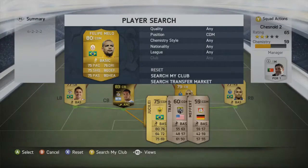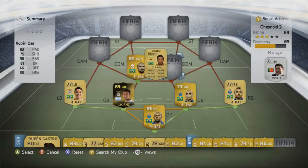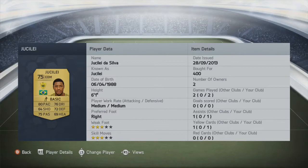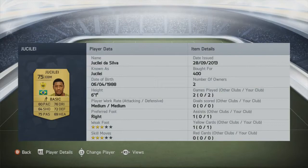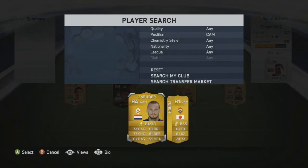Moving into midfield, we have Felipe Melo at the left central defensive midfielder spot, alongside Duslai from the Russian league. Duslai has 80 pace, 72 defending, 75 passing, and 76 dribbling — a big strong physical player at 6 foot 1, though he hasn't stood out much. Felipe Melo complements him well with 75 pace, 76 dribbling, 75 short passing, 80 defending and heading, high work rates both ways, and only 950 coins paid. Duslai's medium-medium work rate pairs nicely with Melo in the CDM roles.